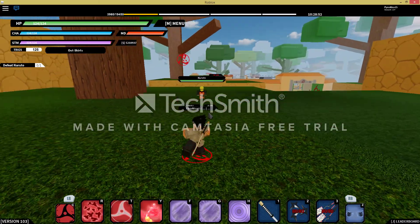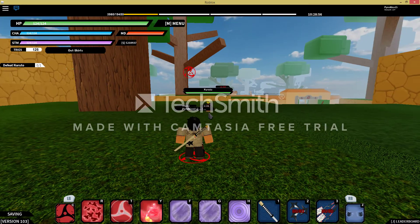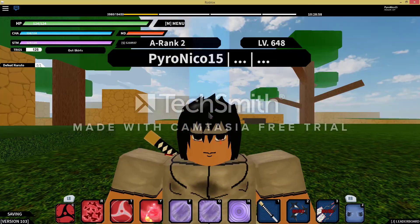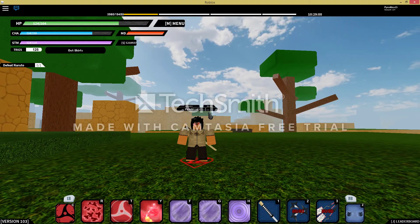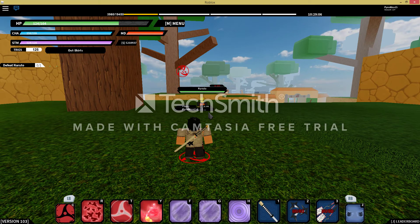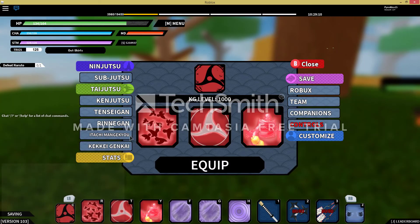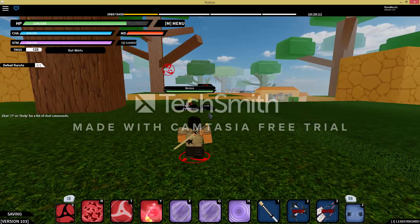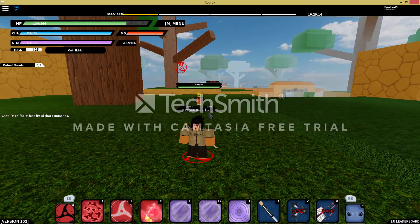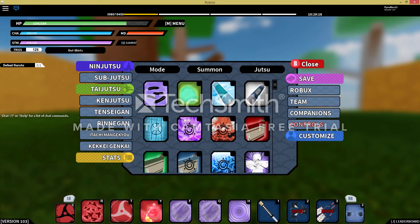I'll show you all of them but I'll also show you a way I fight with them. Starting with Itachi's eye first. The first move on that is the crow, so it's good. I'm gonna use my mode — Kisame's mode, whatever it's called, the shark skin mode.